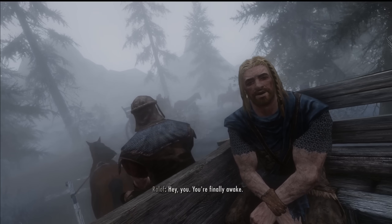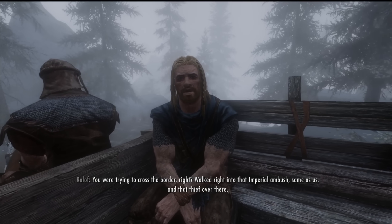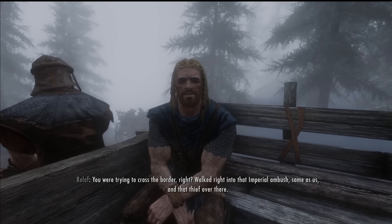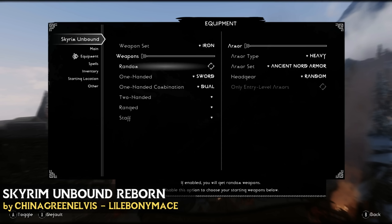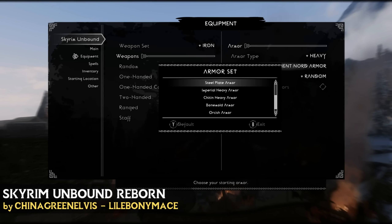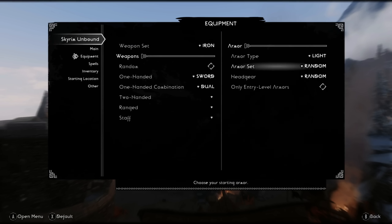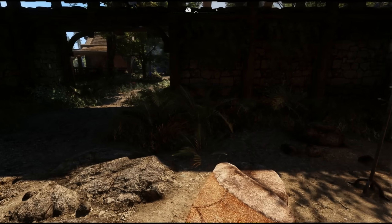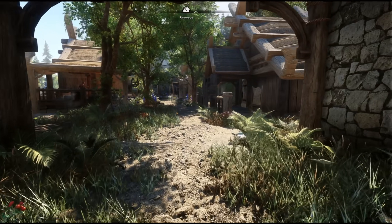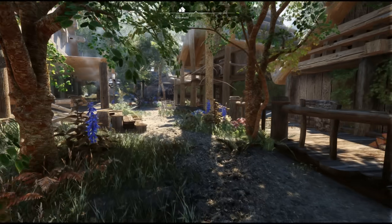Then we have the classic Alternate Start mod, of which there are many, all sharing the theme of skipping the Helgen introduction. My personal favourite is Skyrim Unbound Reborn, which through an MCM provides a swathe of options to create your own starting point — whether you want to be a poor beggar in a big city or an adventurer travelling the wilderness, the choice is yours. Unlike other Alternate Start mods that shoehorn you into a certain scenario, this mod gives flexibility and lets you make your own choices.